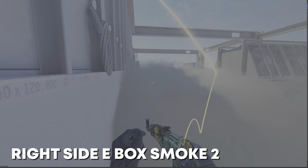If you want to smoke off right side E-box, get into this corner at T-Spawn and aim at this corner, and do a jump throw. This will land perfectly, even stopping any boosted players from seeing you. For an alternative from under B stairs, get into this corner, make sure you're crouching, and aim slightly to the left of this corner. Then stand back up and do a regular left click throw. The smoke will land that little bit to the right, blocking off anyone boosting to try and see over a regular smoke.